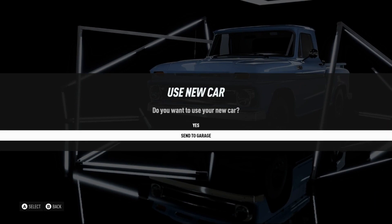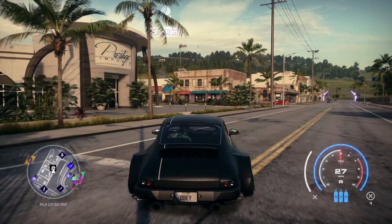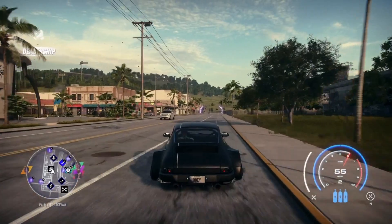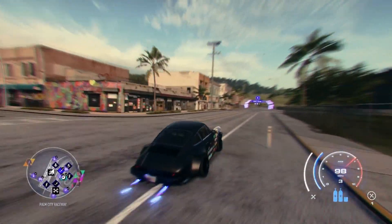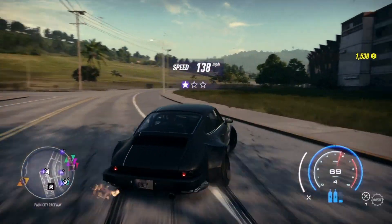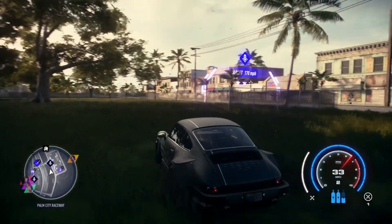Go ahead and buy the cheapest vehicle — this is just a test to see if it's working — and send it to the garage. Always send it to the garage. Once you guys do that, back up and you're gonna have to pass this speed trap going 110 miles an hour at least. Basically any stock car will go 110 — you might have to push it, but it'll get there. Once you do that, as you can see in the top right corner, my money went back up.